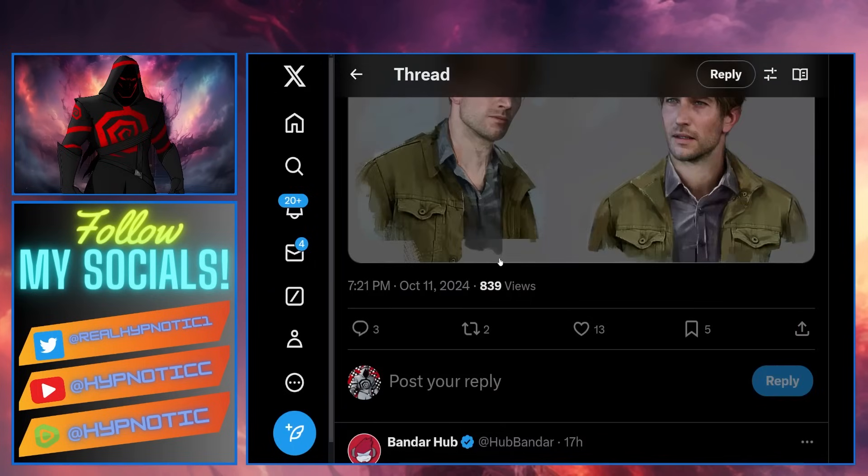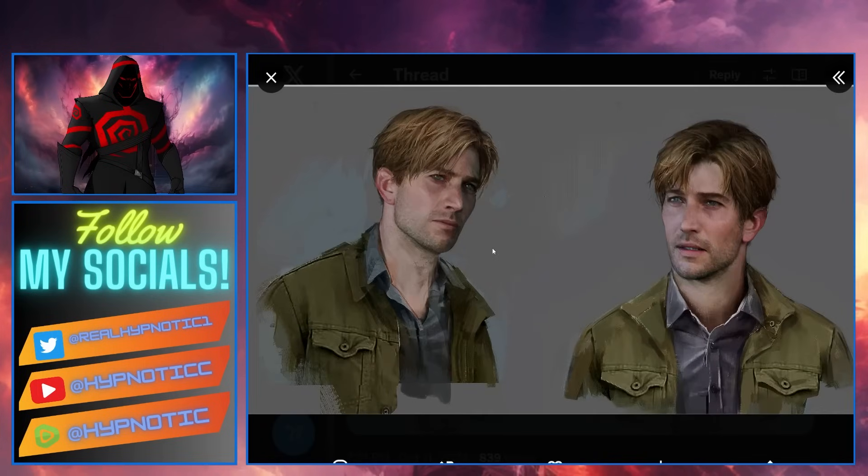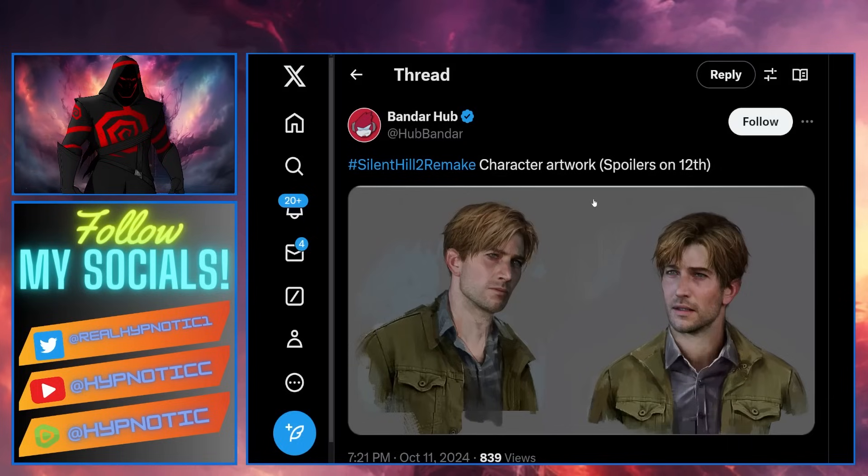Shout out to Bandar Hub — these pictures are amazing, go check out his Twitter profile. Even James looks totally different from the James we got in the game. He's got a more angular jaw in the art book, but in the game he's got kind of a soy boy chin — very soft, long drag chin. It's so weird what they did with the 3D models.